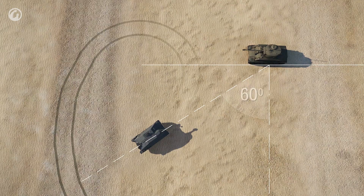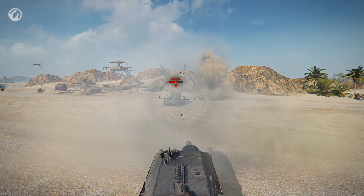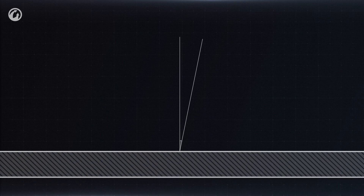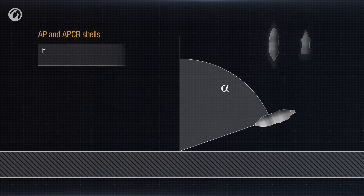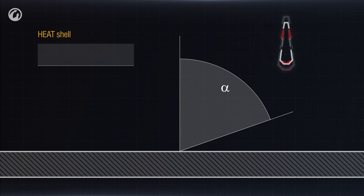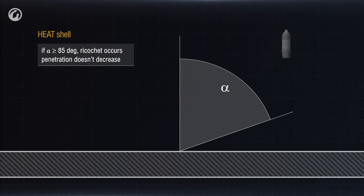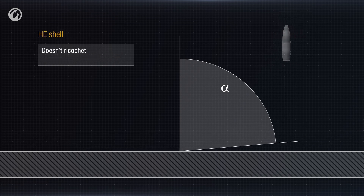Let's increase the angle. It's still able to penetrate, but — ricochet! AP shells and APCR shells ricochet at an angle of 70 degrees or more, losing 25% of their penetration capability. HEAT shells ricochet at an angle of more than 85 degrees with no loss to their penetration capability. HE shells don't ricochet at all.